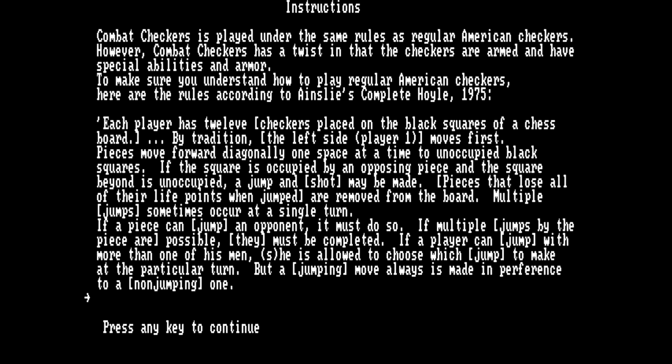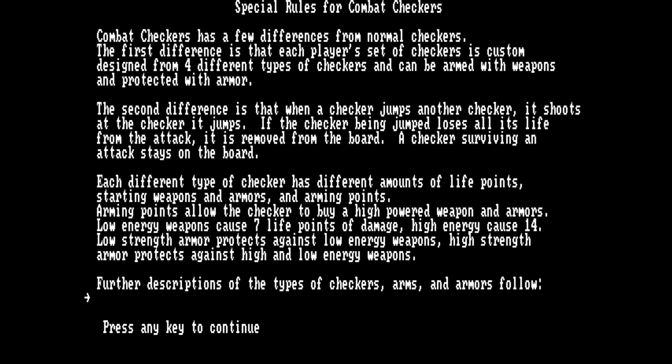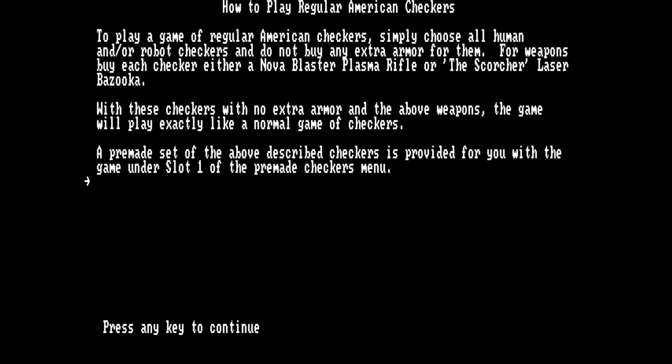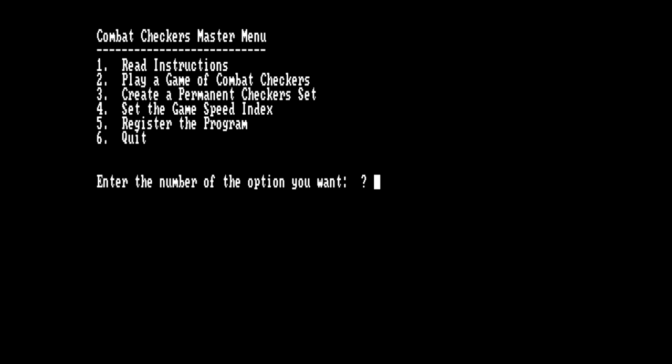So what do the instructions say? Combat Checkers is played under the same rules as regular American checkers. However, it has a twist in that the checkers are armed and have special abilities and armor. The trick is it plays like normal checkers except you fire your weapons at your piece — each piece has different stats and fires its weapons when it jumps other pieces, which determines whether the jumped piece is removed. Some of those things were noted in those doc files, but then why were they doc files? The guy was probably using DOC for some other format he came up with himself.